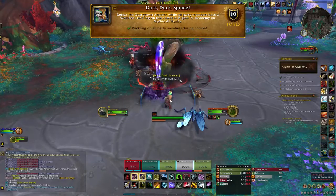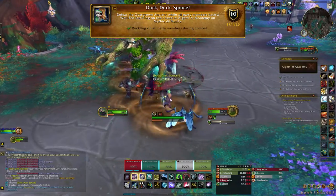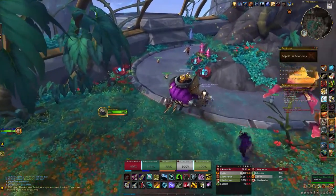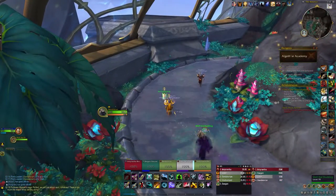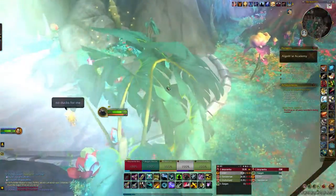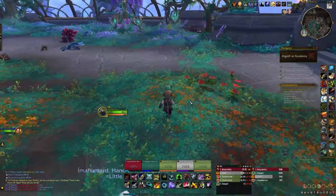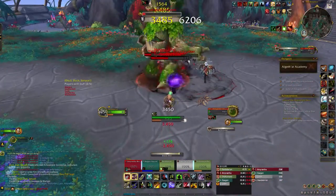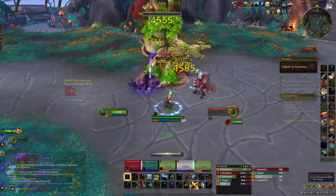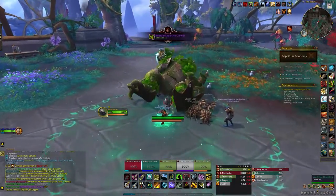The next achievement is Duck Duck Spruce. You have to defeat the Overgrown Ancient while all party members have the well-fed duckling on their head in the academy on Mythic difficulty. Before the fight begins, clear all the trash, then head over to the little pond in the north part of the boss room. You'll see some little ducklings — everyone in your party needs to click the ducklings. This will slow you by 65%, which is a little annoying, but that's all you've got to do. Click the ducks, then defeat the boss while slowed with the ducklings on your head. Once the boss is defeated, you'll get the achievement Duck Duck Spruce.